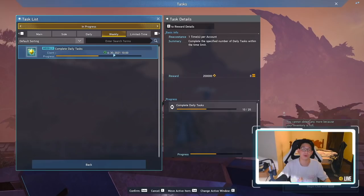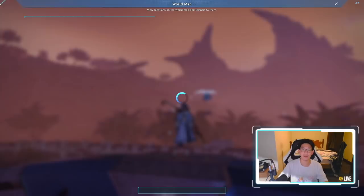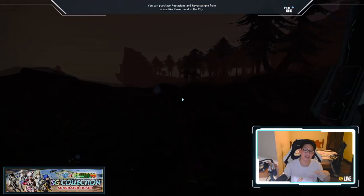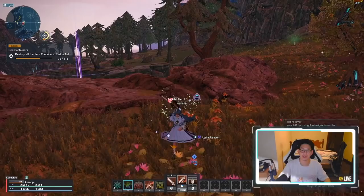So that is your number one priority. Your number two priority is we are going to look for alpha reactors. I'm simply going to teleport over here to the cliffs area and there's literally going to be an alpha reactor right at my feet. I have a handy dandy little cheat sheet next to me which tells me where they spawn. These are alpha reactors — you literally pick them up, yoink, goes into my inventory, and then we go to my material storage and we type alpha.